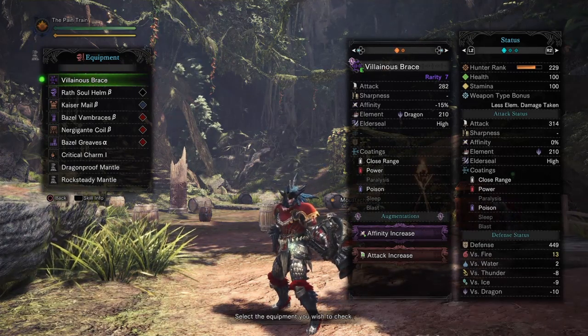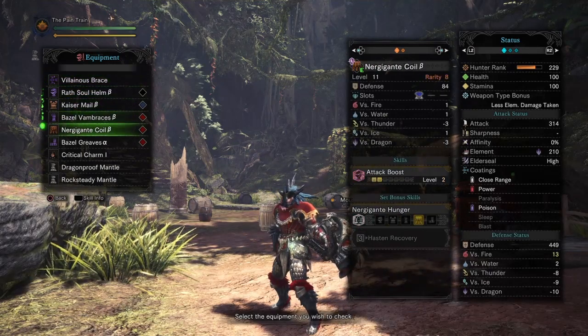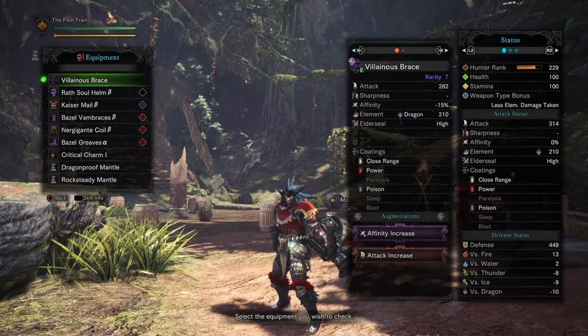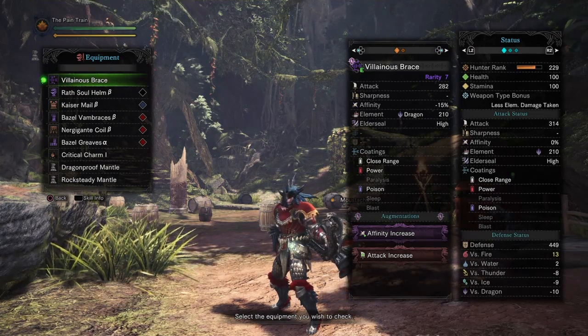All this if you have the Affinity Increase and Attack Increase Augments, which I highly recommend for this build right here. Now with all these pieces and skills together, we managed to get a total attack of 314 with 0% Affinity, 210 Dragon Element and High Elder Seal, which makes this build a very good choice if you want to fight those Tempered Elder Dragons.